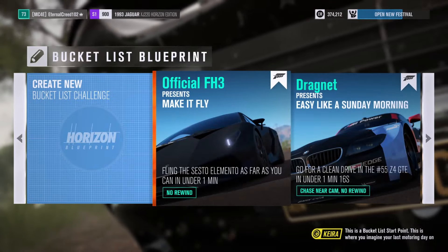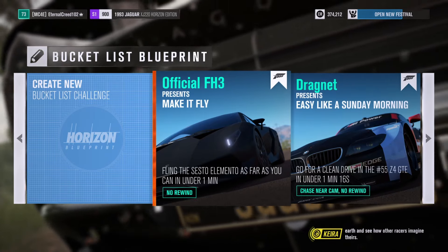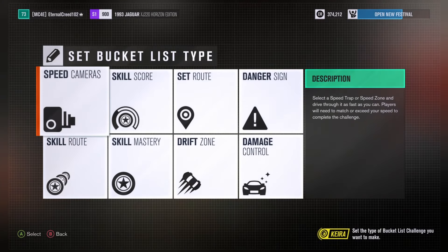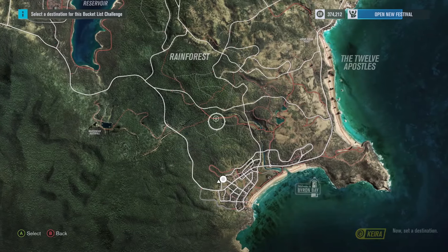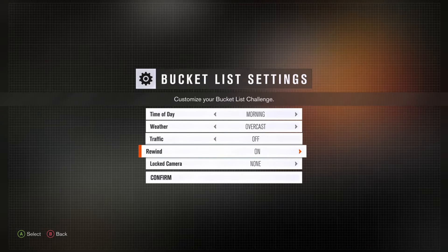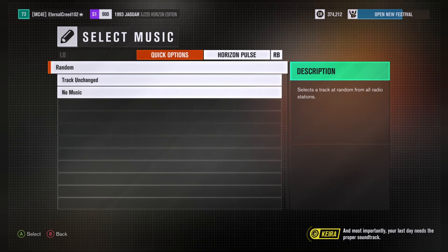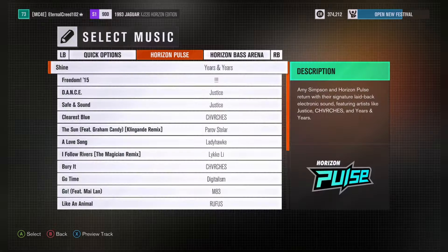Finally, we have to talk about blueprints — a massive feature. Blueprints really changed the game, especially when it came to creating your own bucket lists. You could just go wild — choose the time of day, the soundtrack, the car, and even set your own routes. You could have so much fun challenging your friends with different bucket lists. This was a fantastic way to spice up the gameplay after finishing the campaign mode.